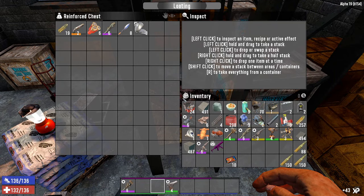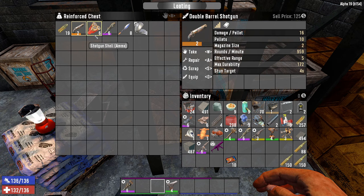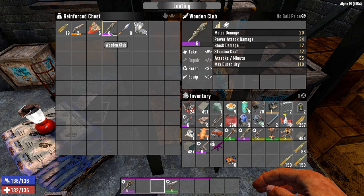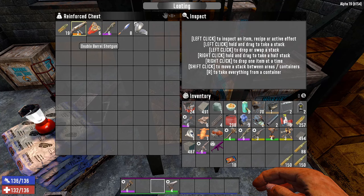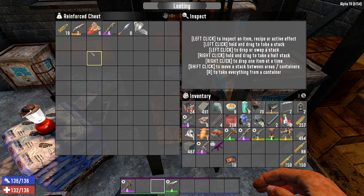Looting has been changed so that progression is a lot more gradual. At level 36, I found a double-barrel shotgun and a high-quality wooden club — still just a wooden club and a double-barrel shotgun. The loot has been changed to slow down weapon progression. No longer will you find pistols, shotguns, and rifles on the first day; most likely you'll find clubs, double-barrel shotguns, or blunderbusses at level 1.